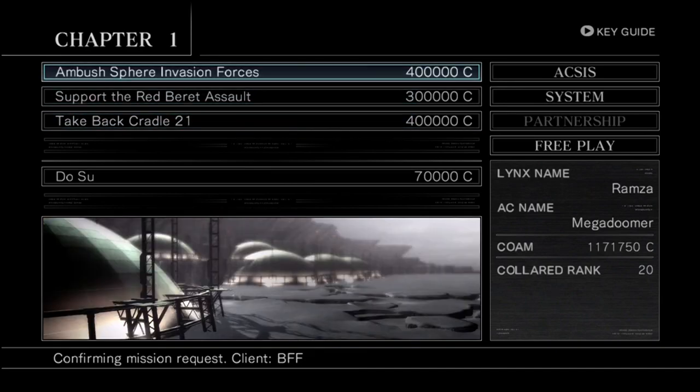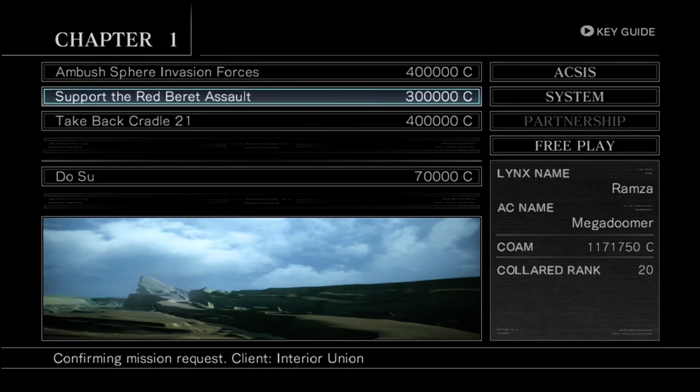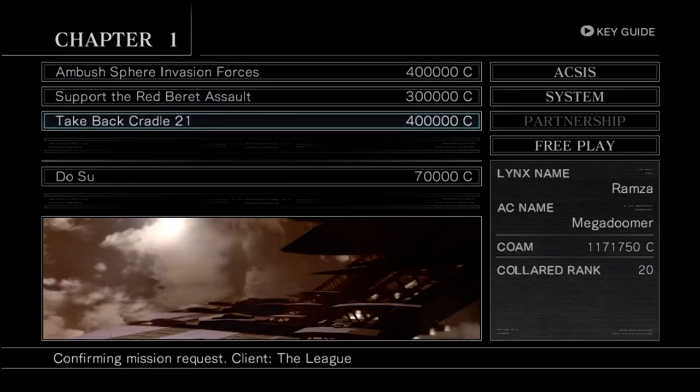In third place once again, Red Beret with 13% — you guys just don't like trucks. There's three of them! It's an escort mission! In second place with 26% of the votes, Ambush Sphere Invasion Forces. Meaning we're going to do Take Back Cradle 21, which had 61% of the votes. This is a precision mission, so even though I just bought and equipped the grenade cannons, I'm actually going to be using the energy guns.